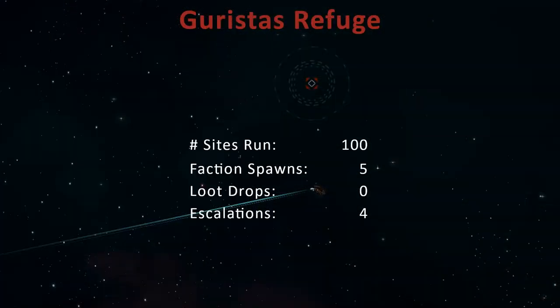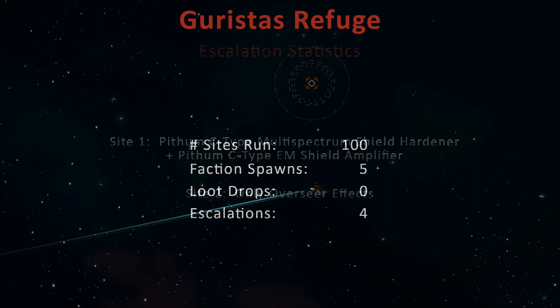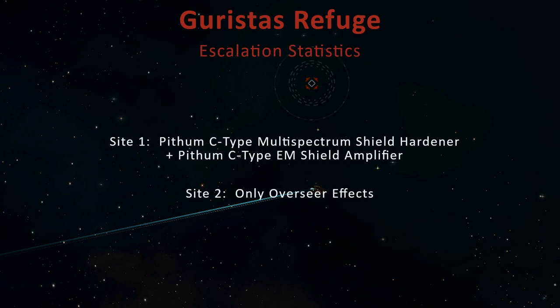While recording the footage for this video series, I kept track of the statistics for 100 Garista's Refuge sites. Over this period, five of these spawned a Dread Garista's pirate. I was quite surprised that none of these dropped anything beyond the faction ammo and tag. Four of the sites escalated to a Garista's Scout Outpost, though I only ran the two that spawned in high-security space. The best result was the Pithom C-type multispectrum shield hardener, which is pretty much exactly what you're hoping for.